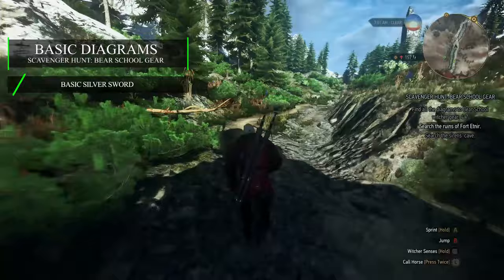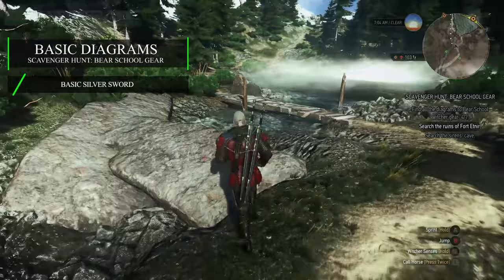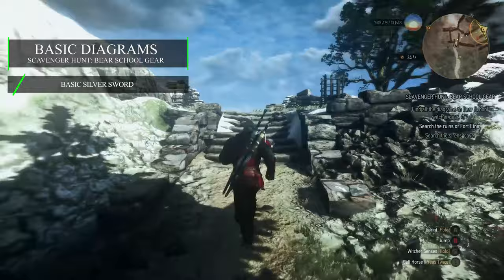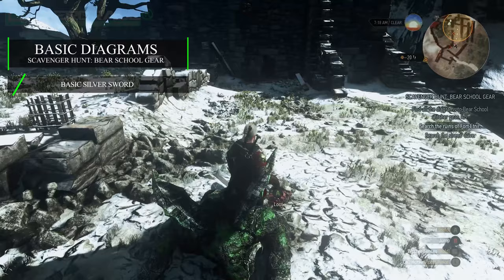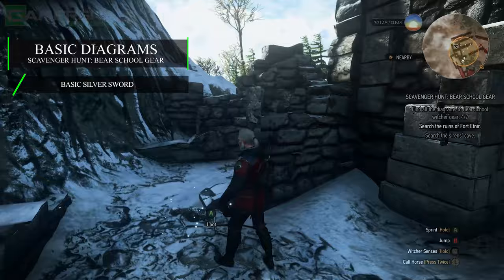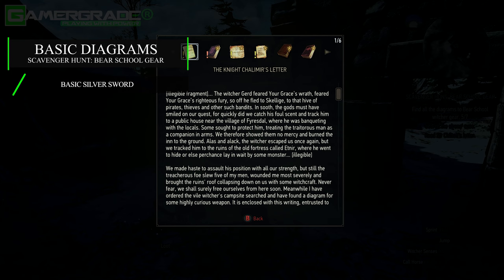Pass under the archway and keep following the dirt path, which now runs alongside a flowing stream. Just ahead you'll notice a small broken wooden bridge and beyond it a lake blanketed with a wispy fog. Continue along the path passing the lake on your right. When you reach the top you'll notice some stone steps leading directly onto the crumbling grounds of the fallen fort. Guarding this area are two level 13 gargoyles and a level 30 ice elemental. Once they're dealt with, head into the doorway of the ruined watchtower to the north-east, where you'll find some skeletal remains which when looted reward you with the basic silver sword diagram. Make sure to also read the knight's letter, which will update the quest and reveal the location of the next basic diagram.